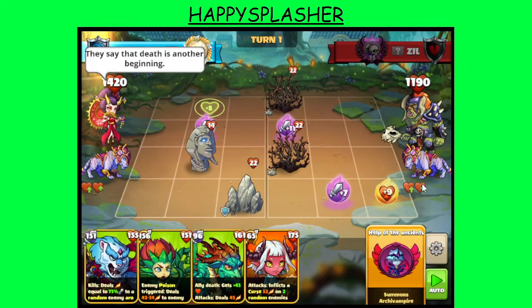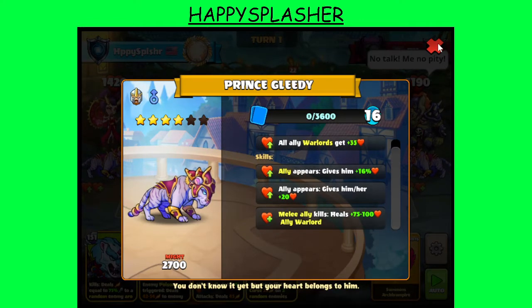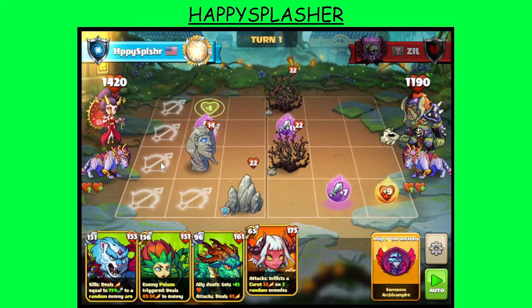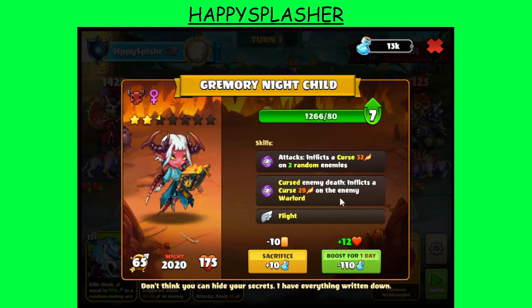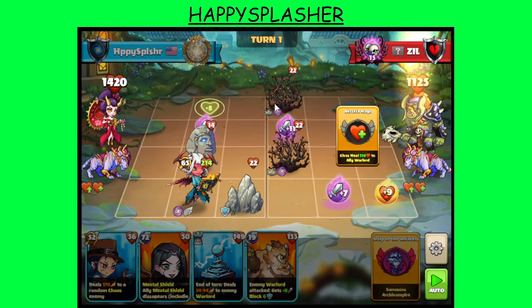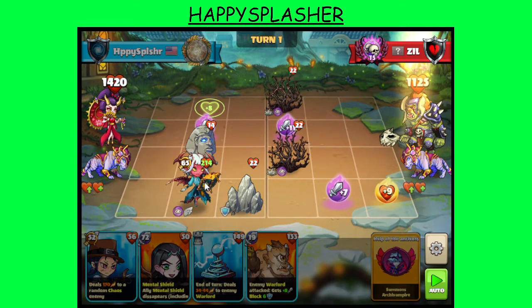Facing another ogre over here — got the Gleady Pet. This one gives health whenever a melee hero kills, also plus health. We're actually going to start with the Gremory over here on E2. We want to get some curses on the Warlord. We'll mark these buildings with the curse — these are the only two enemies out there. If we can destroy them, we can put some curse on the Warlord and deal more damage that way.